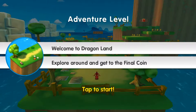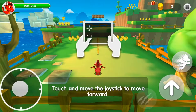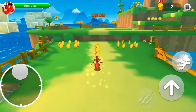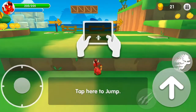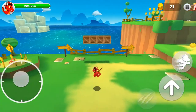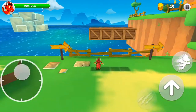Welcome to Dragon Land! Explore around and get to the final coin — the final coin is the biggest coin in Dragon Land. So it says move the joystick around here. You can collect coins, and you press the arrow two times to double jump, but you can't triple jump or quadruple jump. Let's go get these coins over here. That coin inside another coin is called a mega zone.